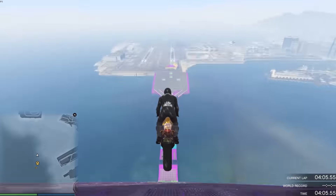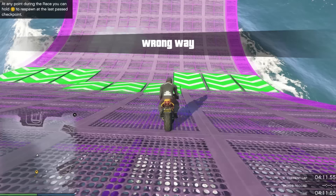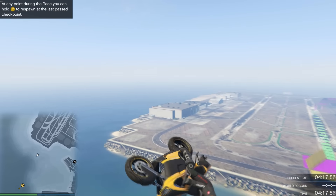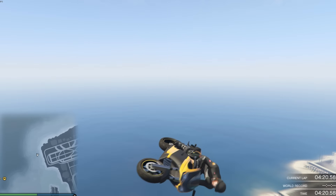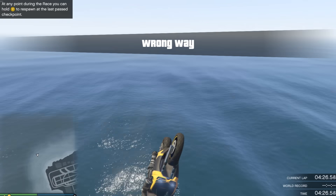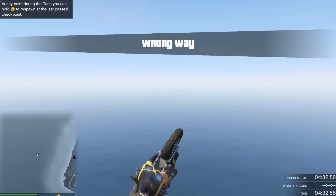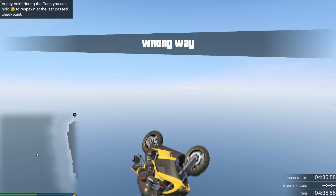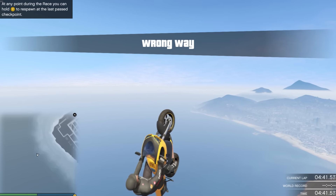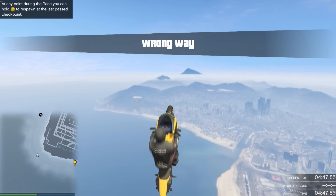That pretty much covers the basics for gliding. Now I'm going to show you how to turn. You just want to point your nose in the direction you want to go. So we're going this way, and then you just want to pull back and keep on rocking it back and forth. Sometimes you get stuck if you do it too hard, but you can usually recover. If you ever get stuck at a point where you just don't like where you're at, just let go of the controls and it just realigns you perfectly.